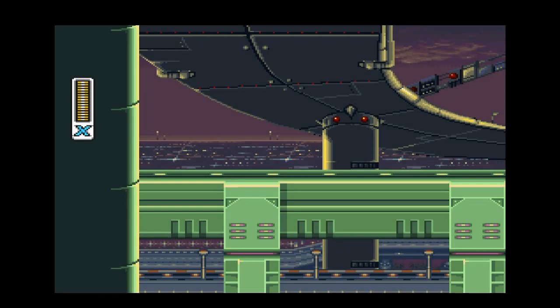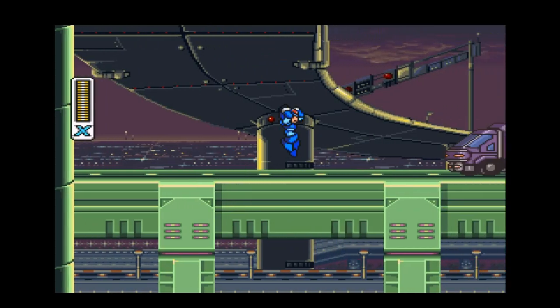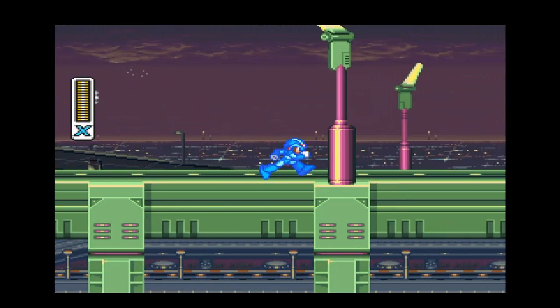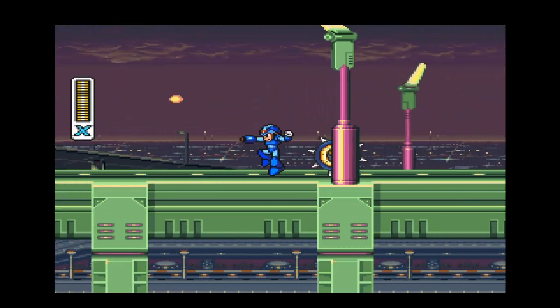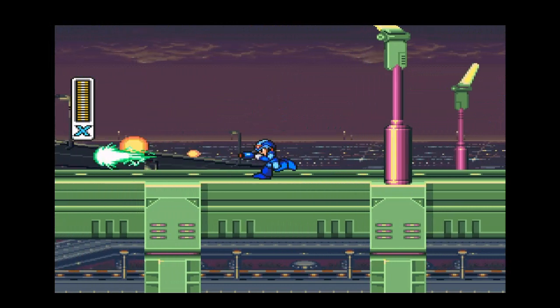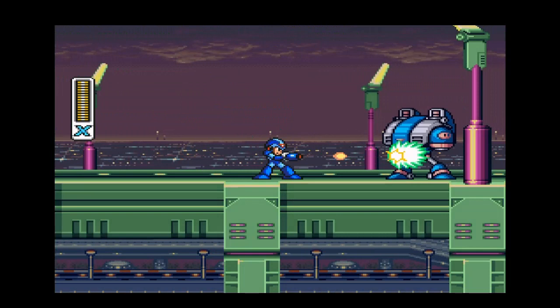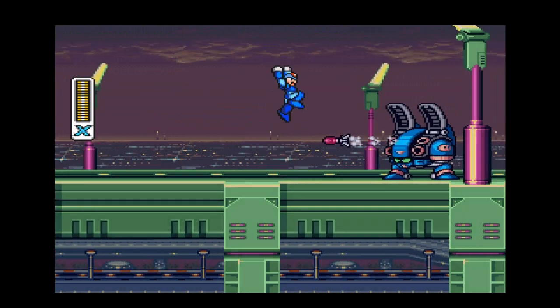This evil robot dictator named Sigma wants to rid the world of mankind, and he has these evil robots called Mavericks who want to do the same. Only Mega Man X and his allies, the Maverick Hunters, can take out these evil Mavericks and save mankind. Mankind is on the brink of extinction, and their only hope is Mega Man X.